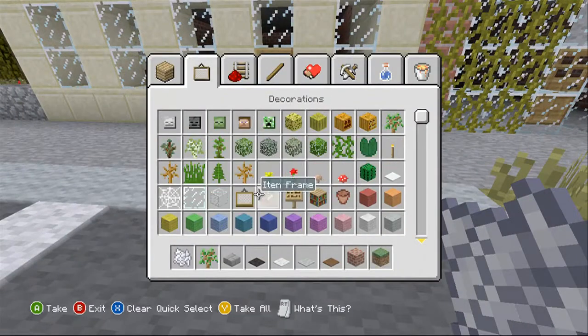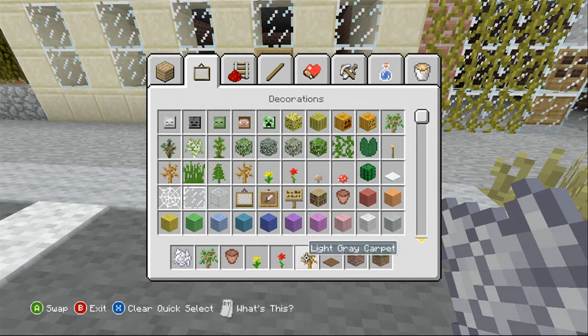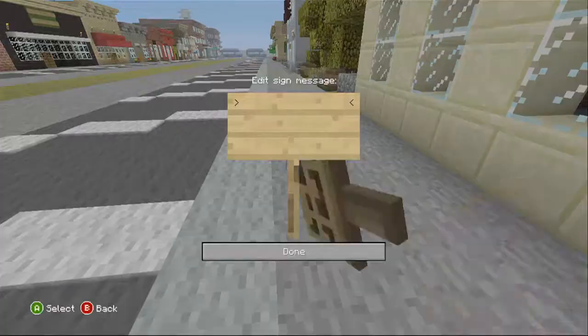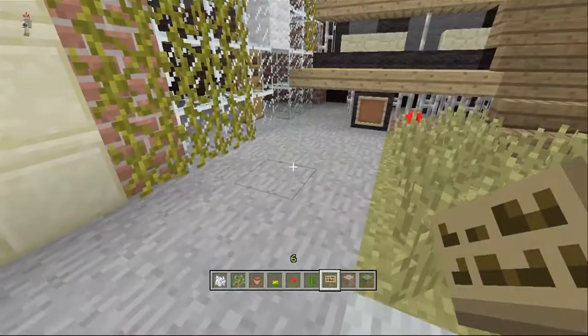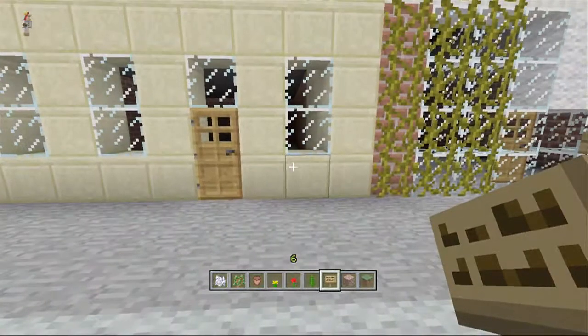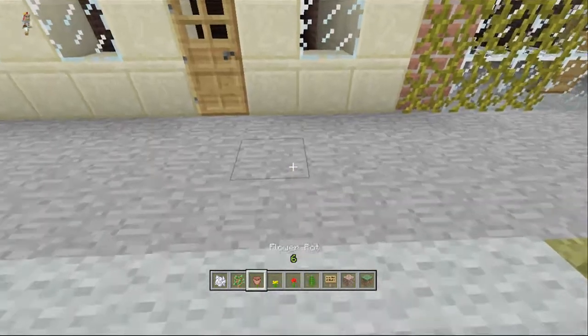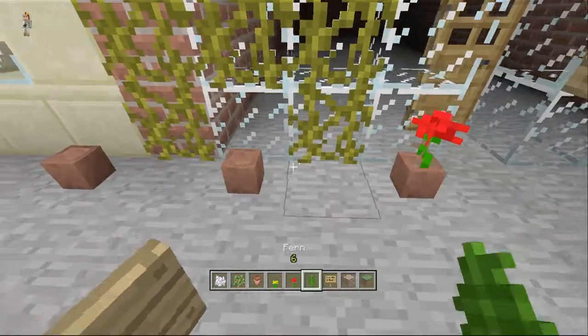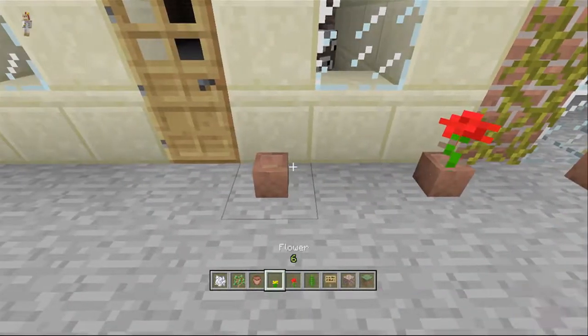Just get a fern and then I'll get some signs going around the area. So you can just place signs like that — doesn't have to be anything fantastic, but it just adds extra detail. And then just several pots around the area, like that.